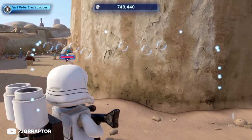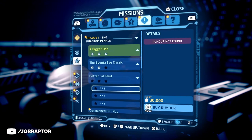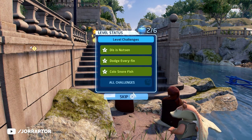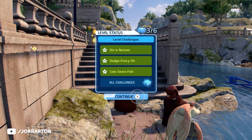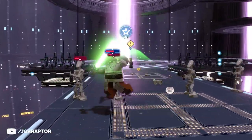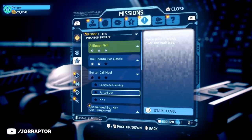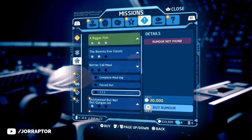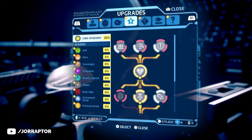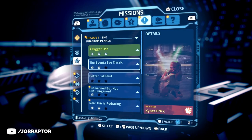The rumor system works for more than just characters — you can also buy hints for the locations of ships, minikit parts, and level challenges. Each level has three challenges that reward an extra kyber brick when all are completed. The objectives vary widely; sometimes they're combat-related, sometimes they involve finding an easter egg, and you won't know what they are until you complete them — unless you buy a rumor first, after which the game literally tells you what to do. Find these in the Mission tab under Level Challenges, where you can select individual challenges and levels to unlock.